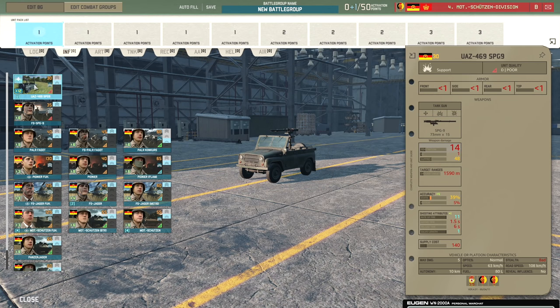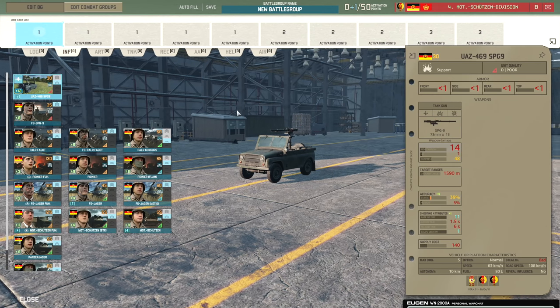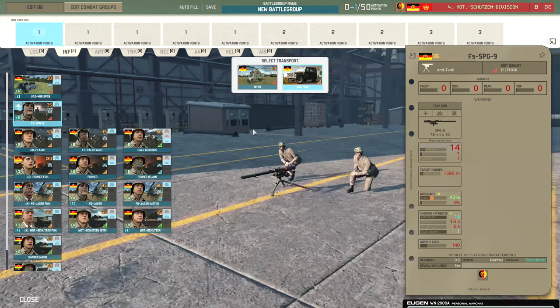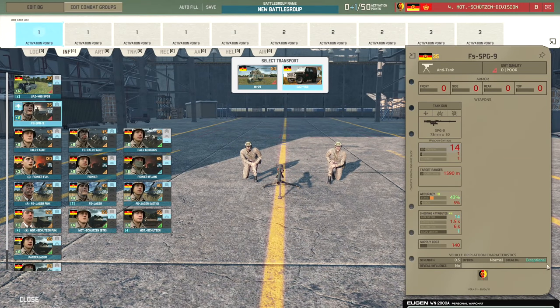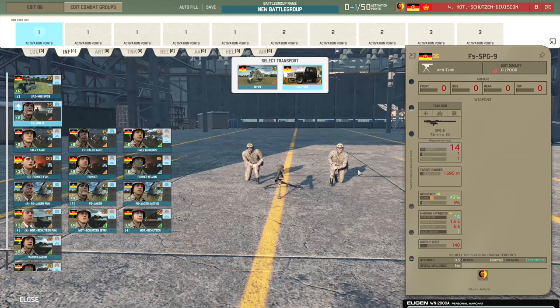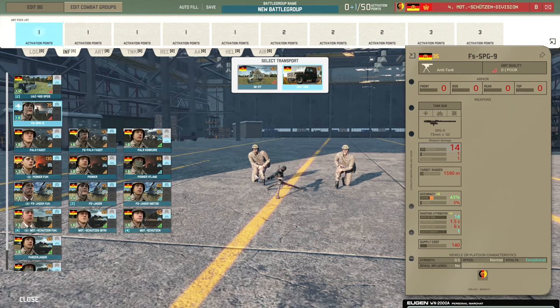Moving on to the infantry tab. We've got the UAZ469 SPG-9 — just the jeep with the SPG-9 on the back. It now has better accuracy at 39%, up from a previous accidental 19%. These might not be too bad to dot around for 30 points. You can also get the Falsham SPG-9 which has exceptional stealth, so you can hide it in tree lines. The Falsham units come in at 3 VET, giving extra accuracy at 43%, and can be brought in via the MI-2.